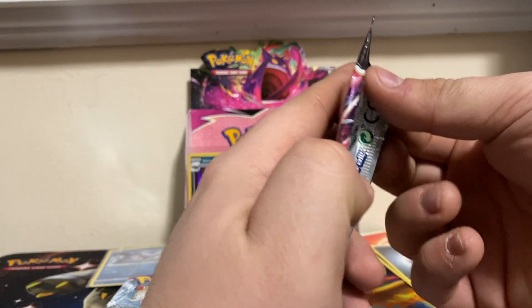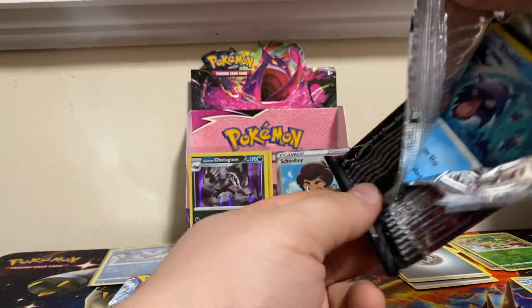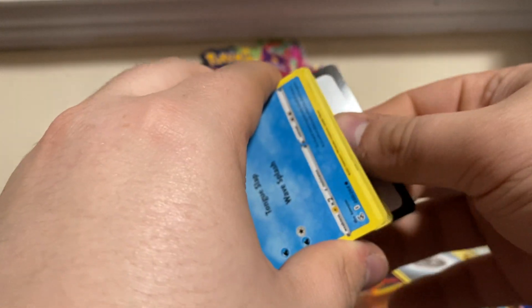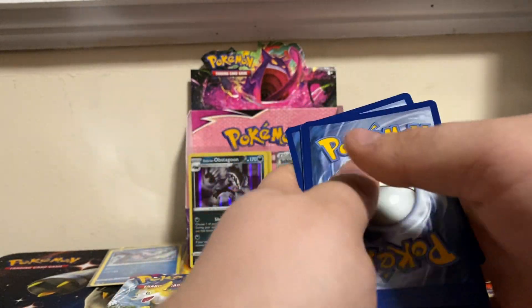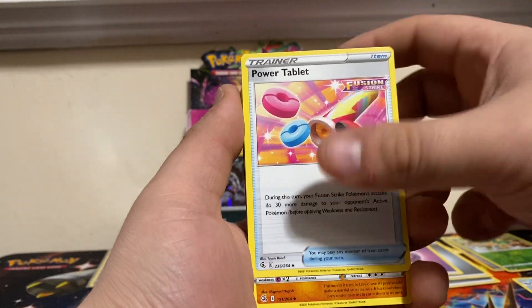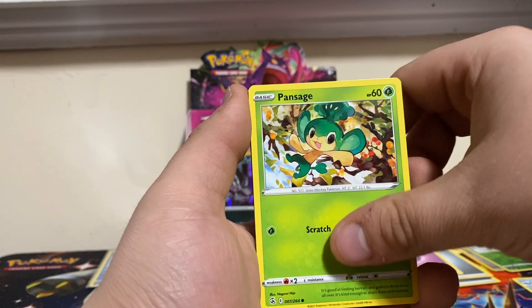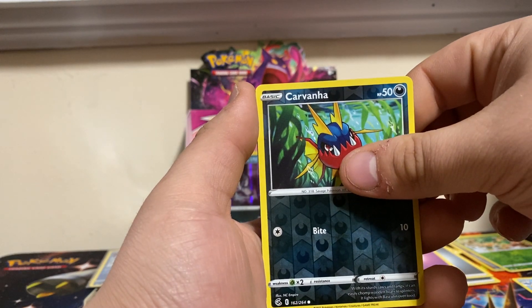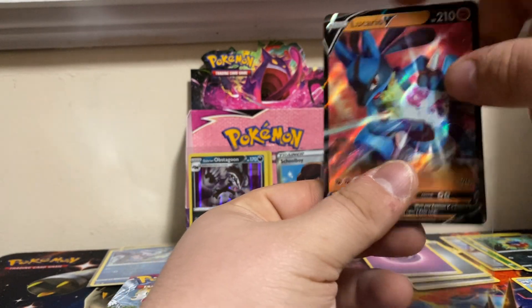We're on pack number six — we got that beautiful new pack art. Code card, four. We got a Psychic Energy, Power Tablet, Bewear, Corvisquire, Shellder, the Dope, Voltorb, Pansage, Koffing, Gligar, Reverse Carvanha, and a Lucario V — nice, doing Aura Sphere, or in other words, Kamehameha.